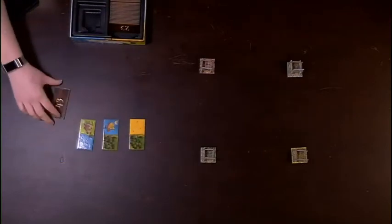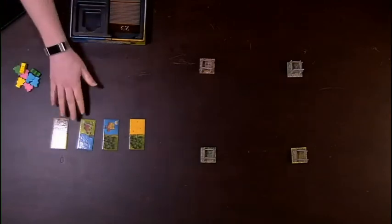King Domino plays similarly to classic dominoes, but with a kingdom-building twist, reminiscent of Carcassonne. We will start with four land dominoes revealed, arranged according to the number on the back of the domino. Then we will reveal another row of dominoes.